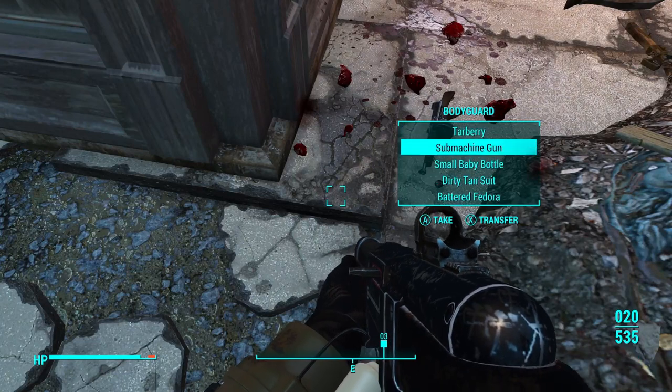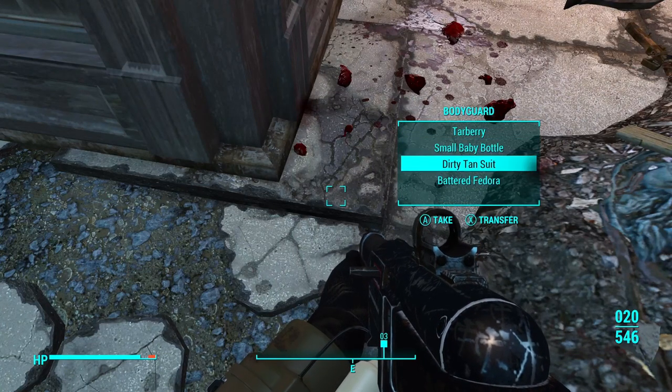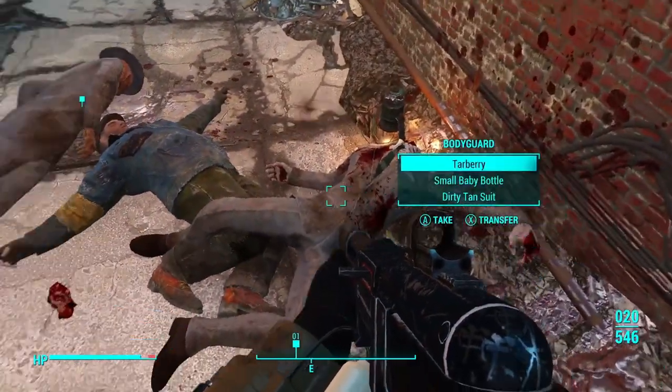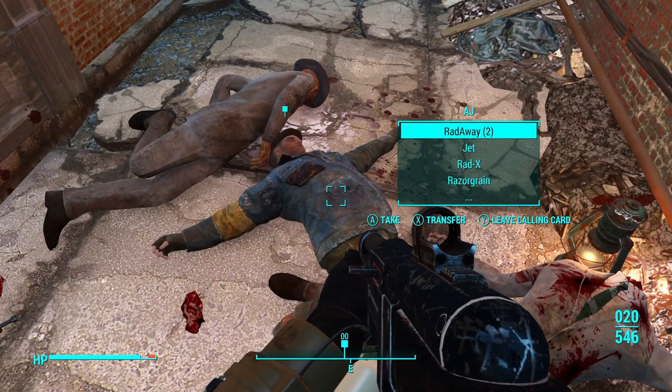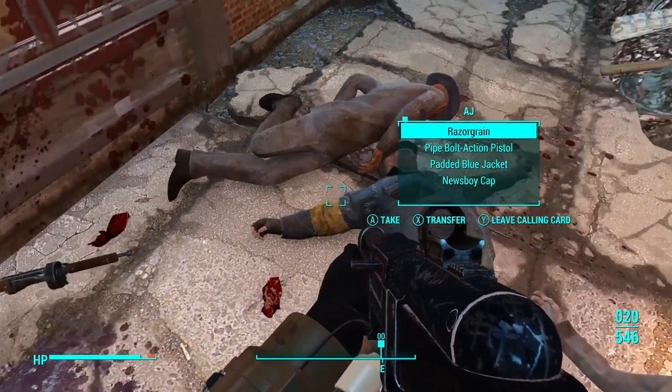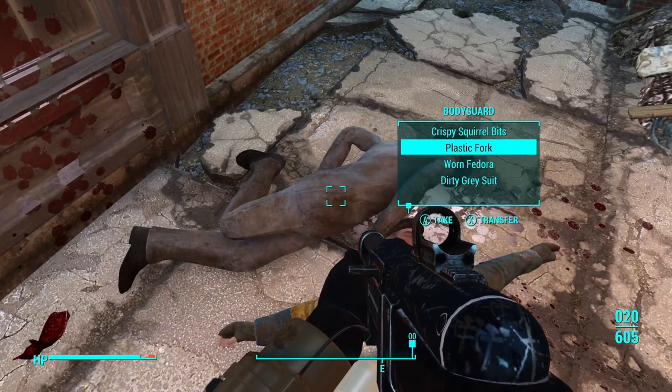Grab those submachine guns — it's another 11 bullets just from picking up the gun. When I get a .308 in the combat rifle then the Spray and Pray is going to need all this .45 ammo, and since it's an auto we're going to need a lot of it.